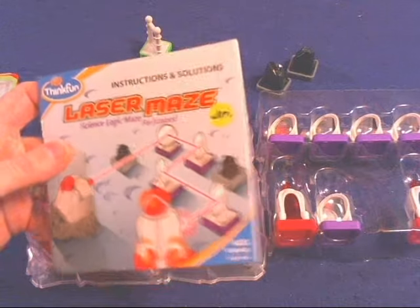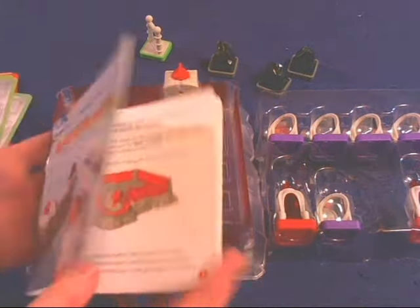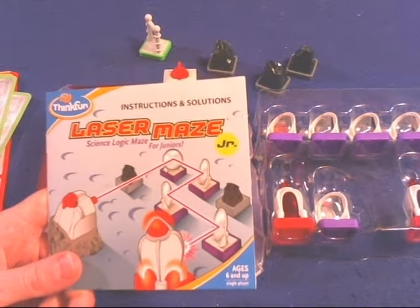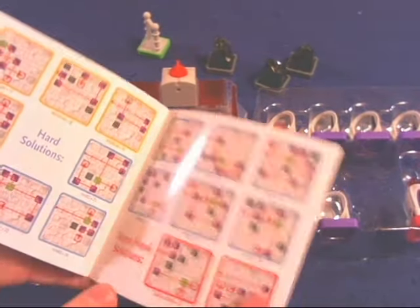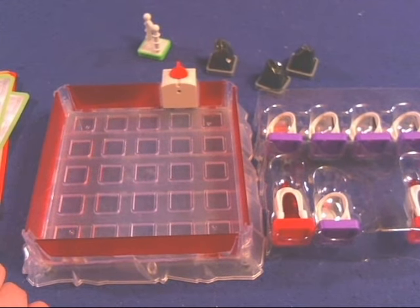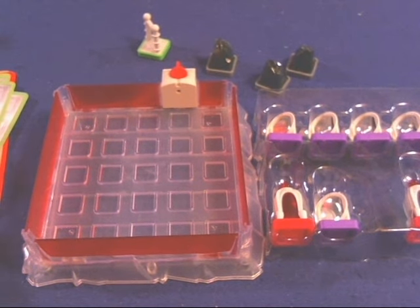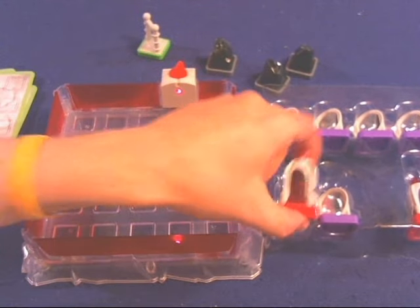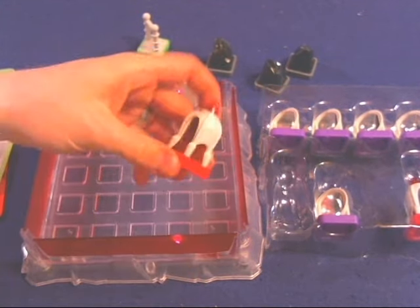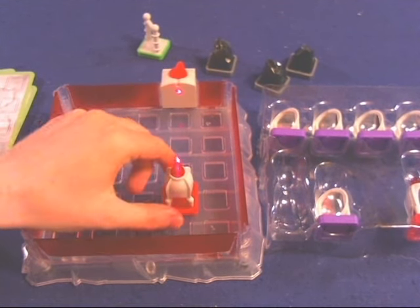Let's take a look at what you're going to get inside Laser Maze Jr. First and foremost, we have a handy dandy rule booklet — 15 pages, double-sided, full colorful pictures, illustrations, examples — all the good stuff you like to see in a well-done rule booklet. You'll probably need it once or twice and never need it again because it's incredibly simple. They also have all the solutions in the back if you can't figure it out.